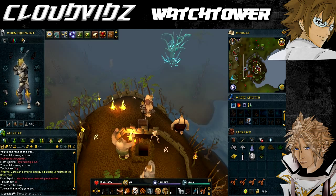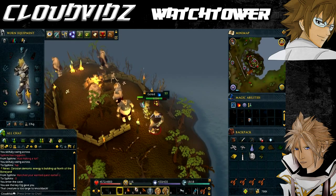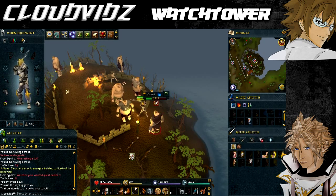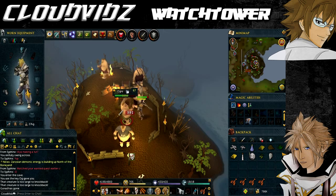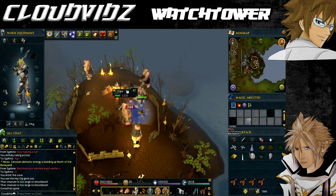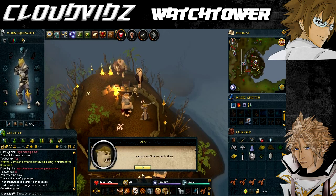On the island you can find the level 53 chief Gorad. Tell him you've come to knock out his teeth and when he attacks, kill him to get a tooth as proof for Grew. Then speak to Toban who agrees to barter the third piece of the relic for some dragon bones. With the dragon bones in your inventory, give them to Toban and he'll give you a third piece of the relic. Before leaving, grab a rope that spawns on the island for your return trip.